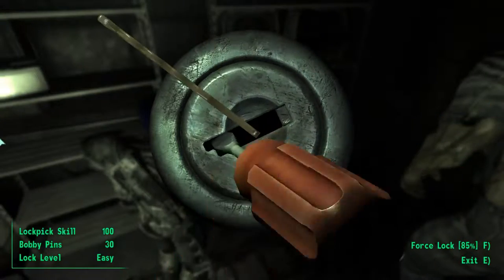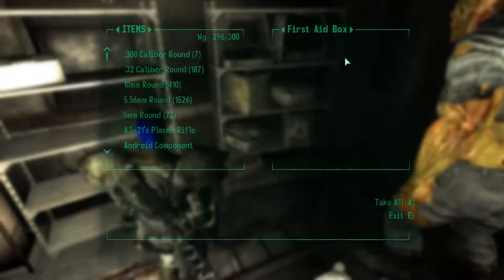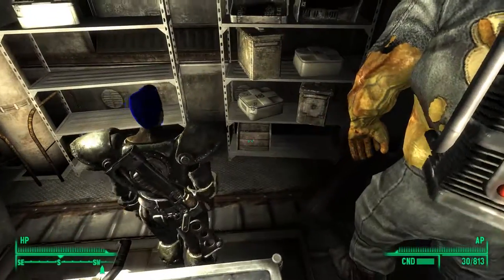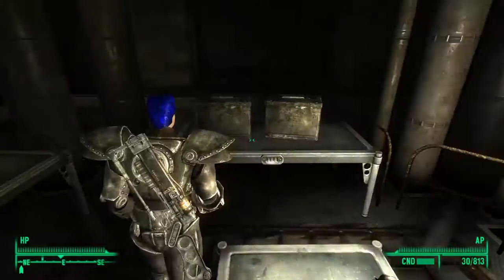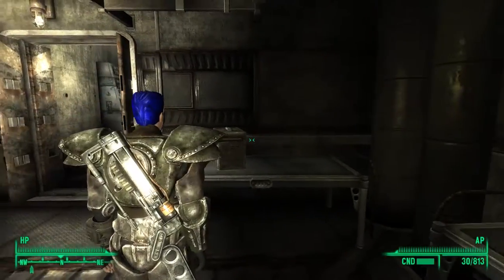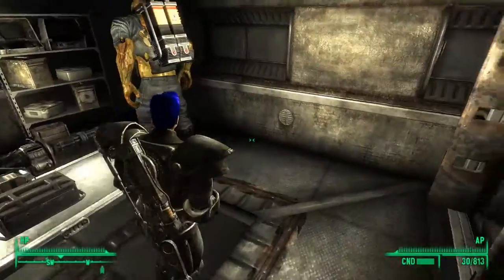You've also got some med kits in here, some that need to be unlocked. You also found a minigun here but I don't really use them. And there are some alien power cells as well, so if you ever get the DLC Mothership Zeta, that will be good for all the alien weapons.